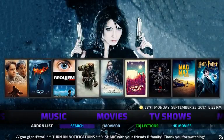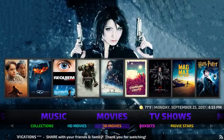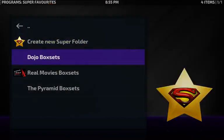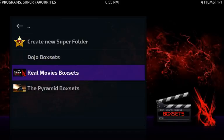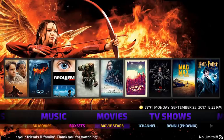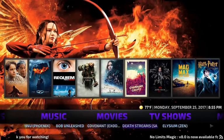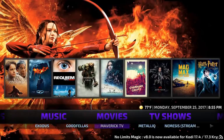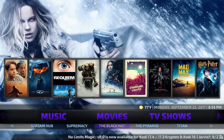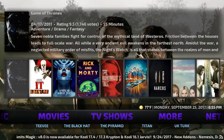Under the bottom you have Movie Daddy Base, Collections, Haste, High Definition Movies, 3D Movies, Box Sets. Clicking Box Sets takes you to The Dojo, Real Movies, and Pyramid Box Sets. You've also got Movie Stars, One Channel, Renew, Bob, Covenant, Death Streams — everything is loaded, loaded, loaded. I love it.